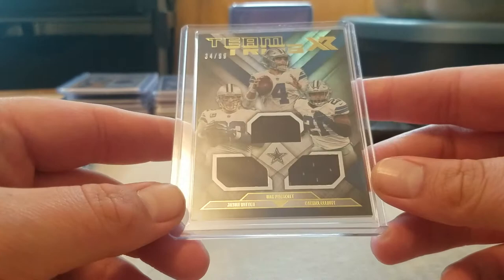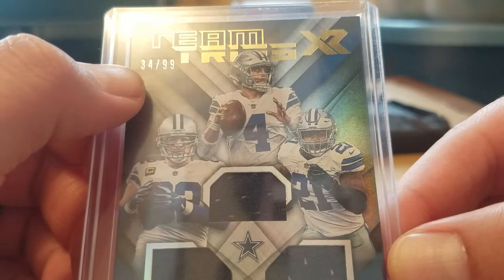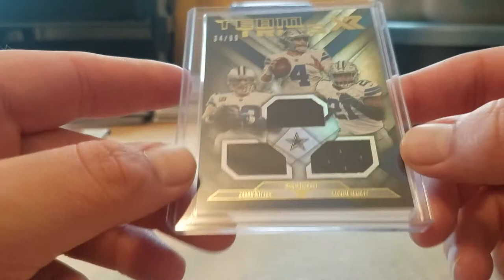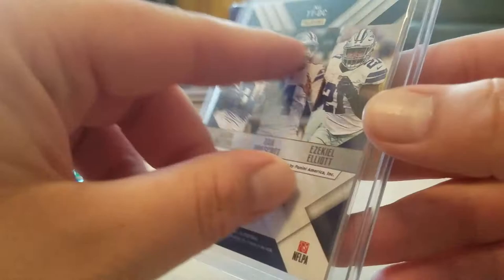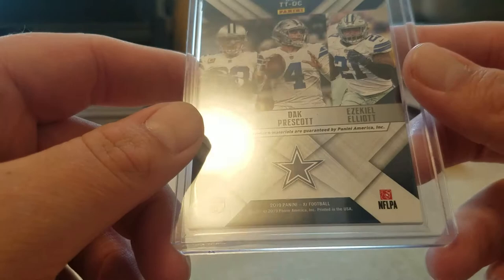And we got — Cowboys! Dak, Zeke, and Jason Witten. This is a team trips XR — I think that's what it said behind his head. 34 out of 99, a triple patch: one Jason Witten, one Dak, one Zeke. Wow, that's pretty cool. Man, if only I was a Cowboys fan.